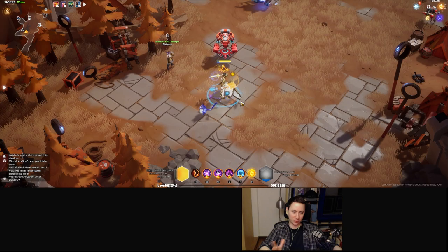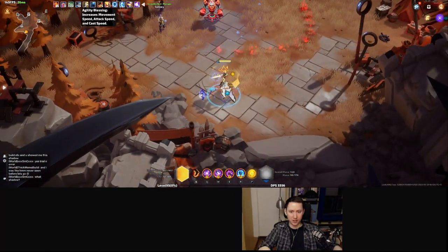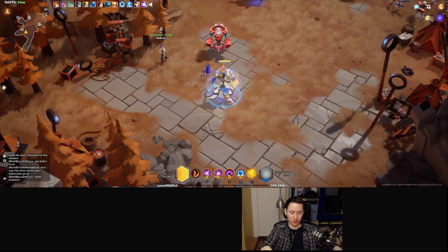This build is sort of an auto-bomber. You are basically channeling your Path of Flames, and every time you gain max stacks, you will be spamming your Ice Ring, which is linked to Precise Cast While Channeling.